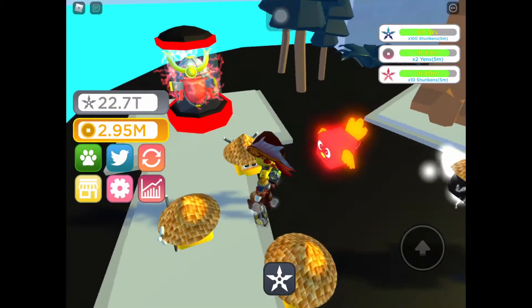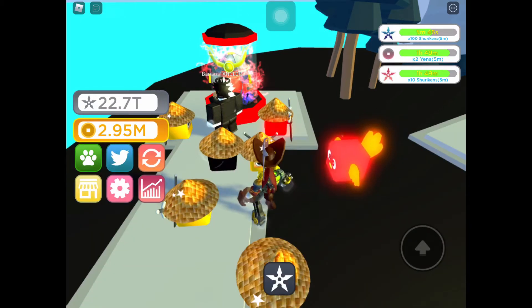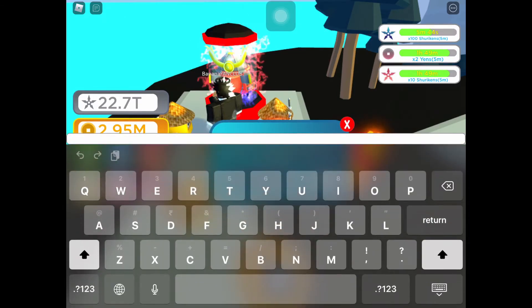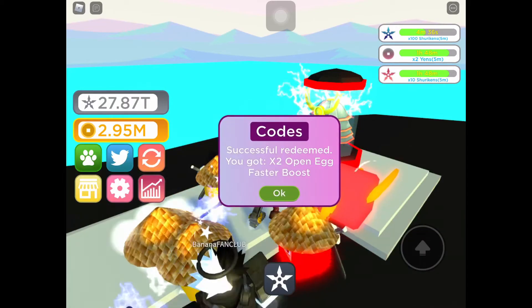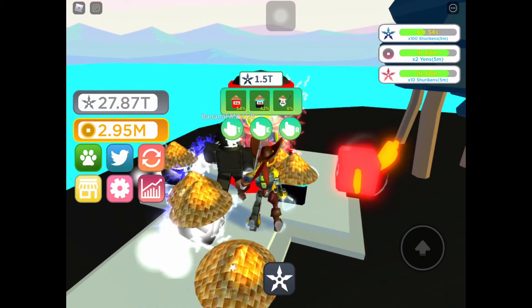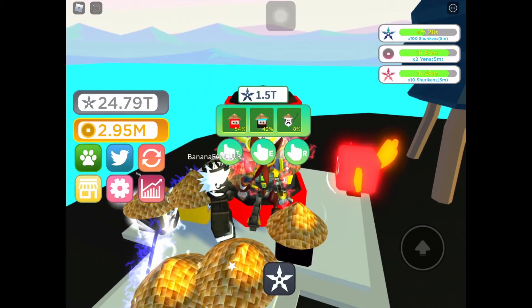After grinding like 10 bajillion hours, I'm back. Code: 'easy rainbow' — BAM — gives 2x luck. The other code is 'rolling' — BAM — gives 2x faster egg open. Let me show you how fast: BAM, it's just instantaneous egg opening.